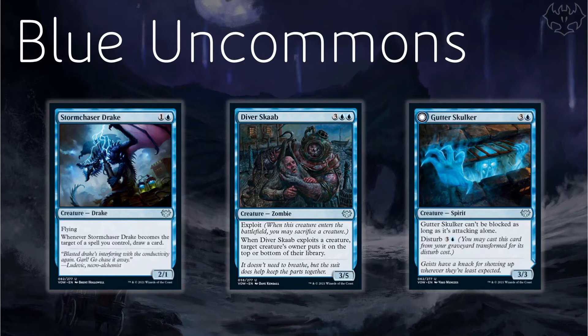Moving on to blue uncommons — Stormchaser Drake starts us off at 2 mana for a 2/1 flyer. Fantastic stats. But then whenever it becomes the target of a spell you control, draw a card. That's probably not going to be relevant that often, but it's more likely going to be if we want to put a disturb aura onto this flyer to give it a pump or lifelink — fantastic that we draw a card off it. I think this is going to be great in blue-white, but in anything else it still looks good as a 2-mana 2/1 flyer.